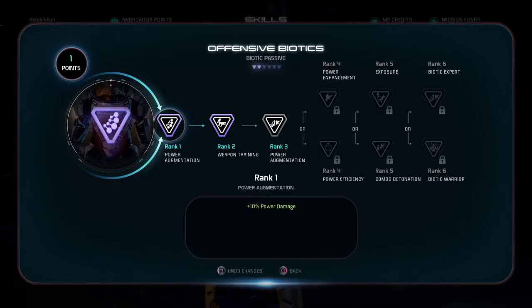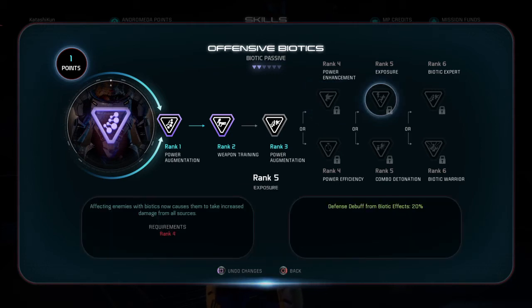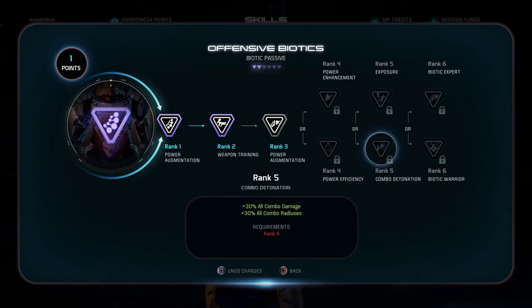Offensive biotics rank five — exposure or combo detonation. Affecting enemies of biotics now causes them to take increased damage from all sources — 30%. I'll do combo detonation for the combo damage and combo radius — a large explosion rages from the combo detonation and deals more damage to affected targets, which is great.